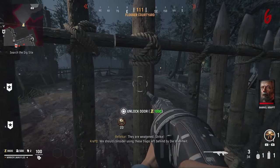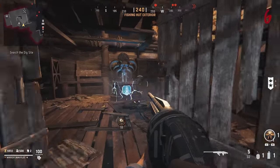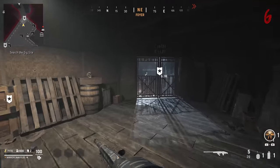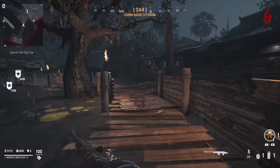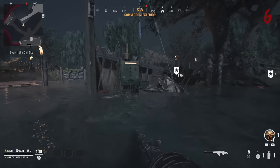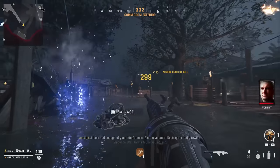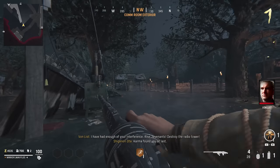Heading to the Fishing Hut — once you get in there, take a right and right behind the door you'll see a barrel of the Wunderwaffe which you can pick up. Bring that to the comm room and in front of the building you'll find this radio tower. Hold square to place the barrel inside the radio tower, then end the round and hold your ground — it's defense time.